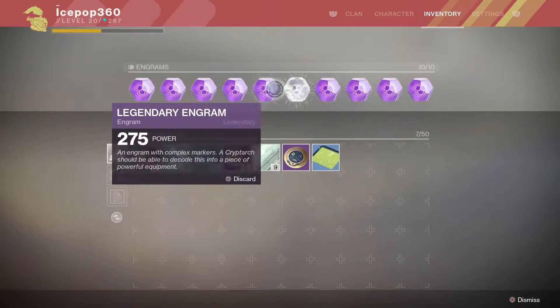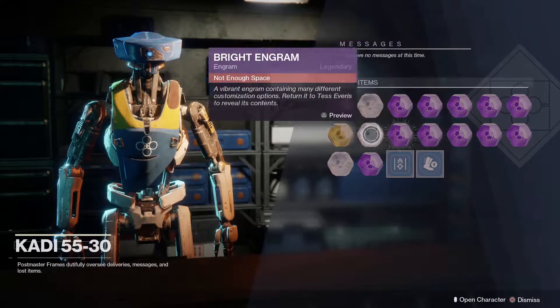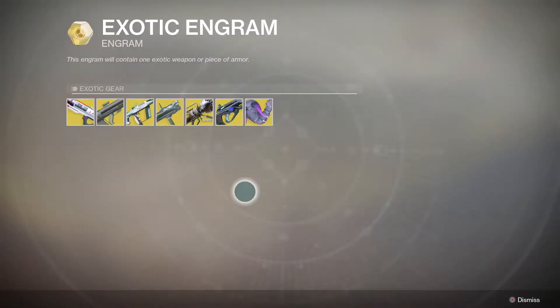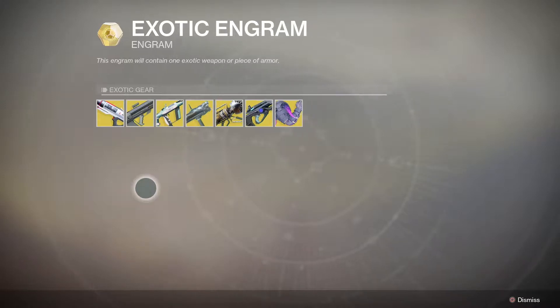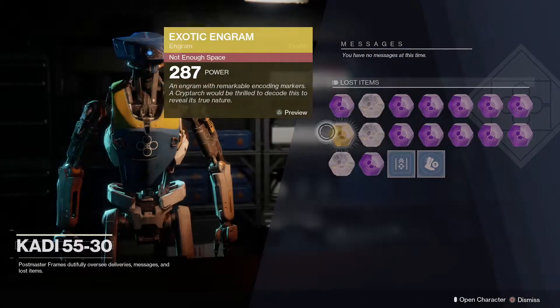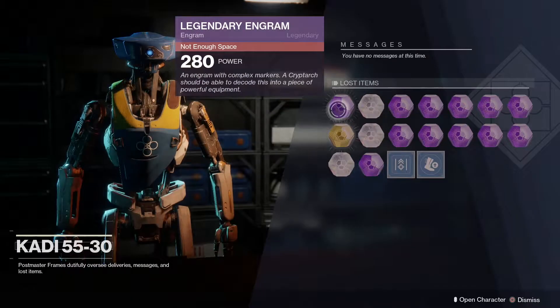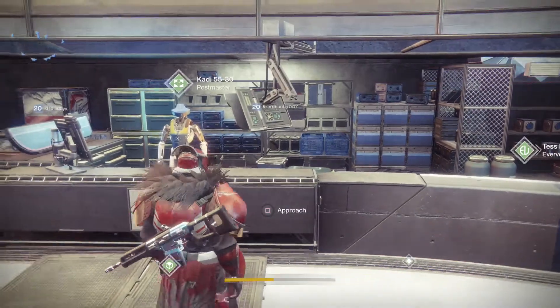My inventory is about full and on my postmaster I have quite a few here. I've been pretty unlucky with exotics. There's that Titan helmet with the chain in front of the face and those weird horns — that's one I really want. I wouldn't mind Sweet Business too, since I have that one chest plate, so hopefully I'll get either that or the helmet out of these purple engrams, because it's possible to get exotics from legendaries.